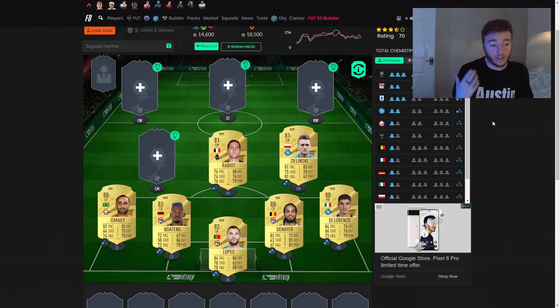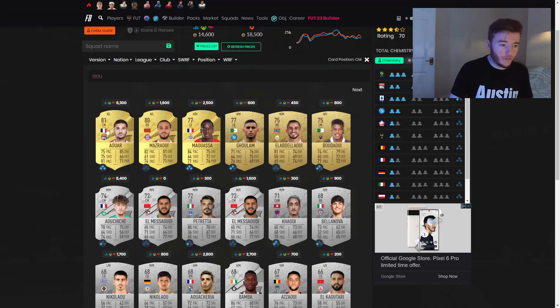Moving on to the next central midfielder, I have gone with Rabiot. Again, it's more of a chemistry thing, but he also looks like a well-rounded card. He gets the French links, the Serie A links, and the Juventus links — he's a very good card for chemistry this year. With the way the chemistry system works, cards that have a good nation and play for a good club are going to be more important than ever, especially if they play in one of the top five leagues.